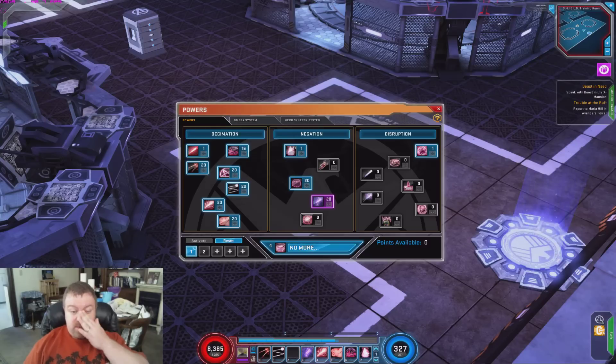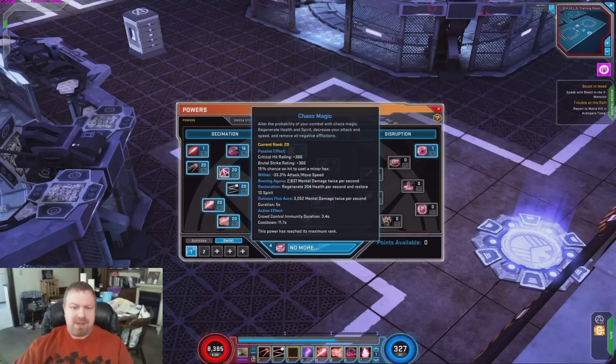Going over the new skills — one of them isn't really new, but Chaos Magic has gotten revamped. A couple of skills mixed together: it's got the crit and Brutal Strike rating now, the 15% chance to get the Minor Hex, and its active ability is now Crowd Control Immunity, so that's for the PvPers.